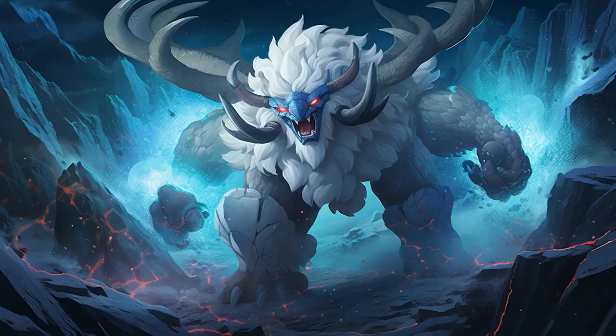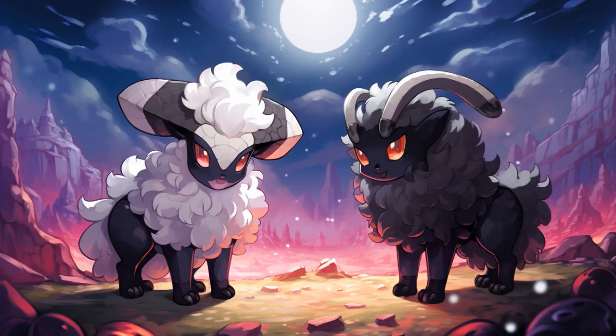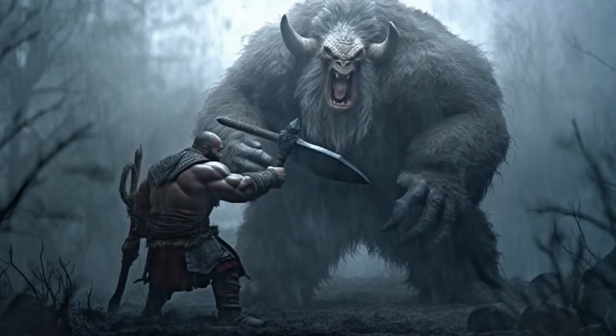Why don't Haxorus and Wooloo play hide-and-seek? Because whenever Haxorus counts, Wooloo tries to pull the wool over his eyes.